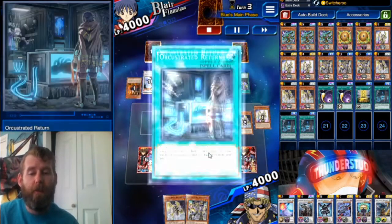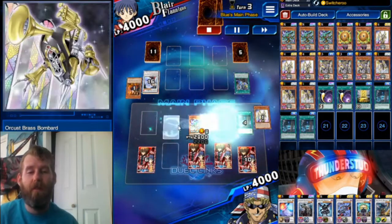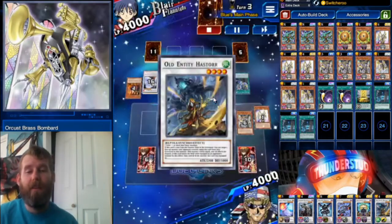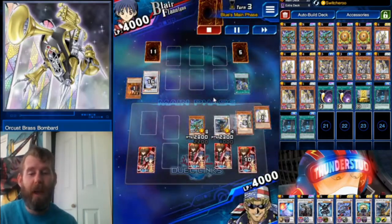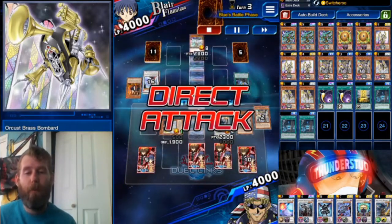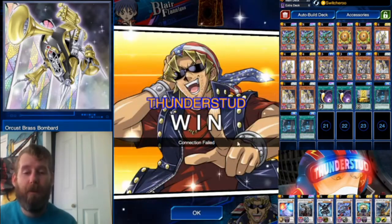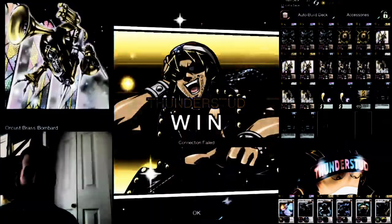Now we have him for a nice easy lethal, but we're going to flex that draw power just because. Two Cosmic Cyclones. Another normal summon — that's a synchro summon of our Old Entity Hastorr. We get a special summon of another boy. We could have gone into an Armades next turn, stuff like that. But we still had a nice easy lethal. Great stuff.